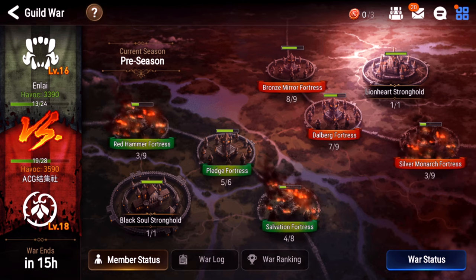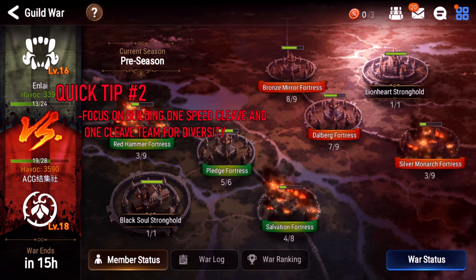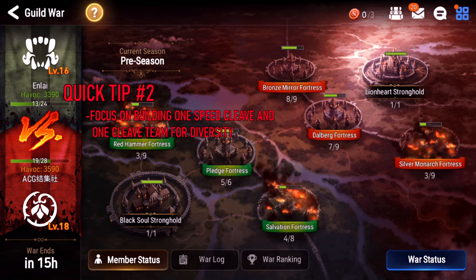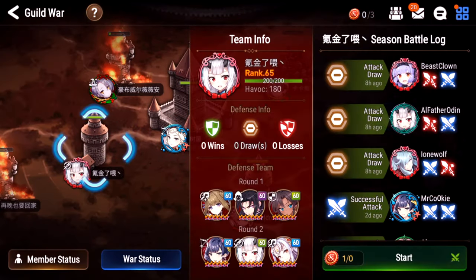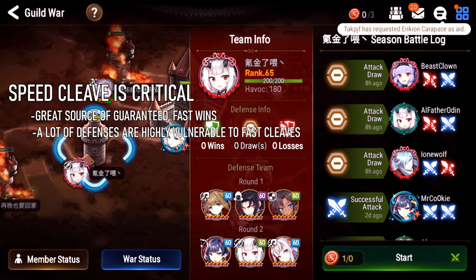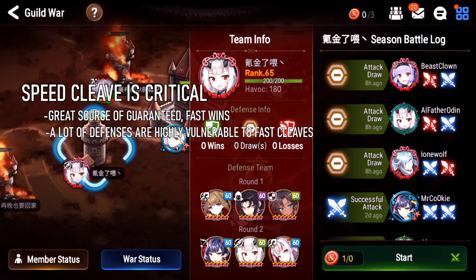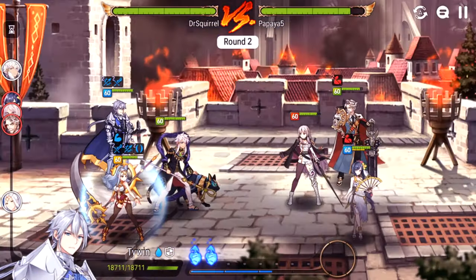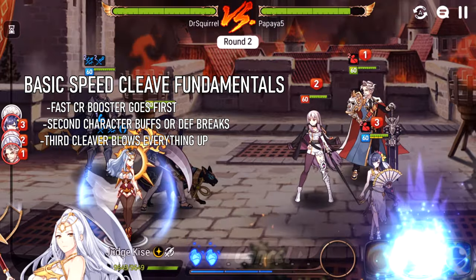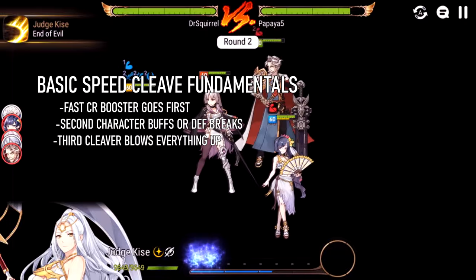Number two: build a speed cleave and a bruiser team. In the beginning, get more as you progress, but that should be your starting point. There are always defenses easy to speed cleave — basically, if you go first, you win. For example, if you can go faster than Elena and get your cleave off, there's a good chance Yafin will die. A speed cleave gives you guaranteed wins against a lot of team comps.